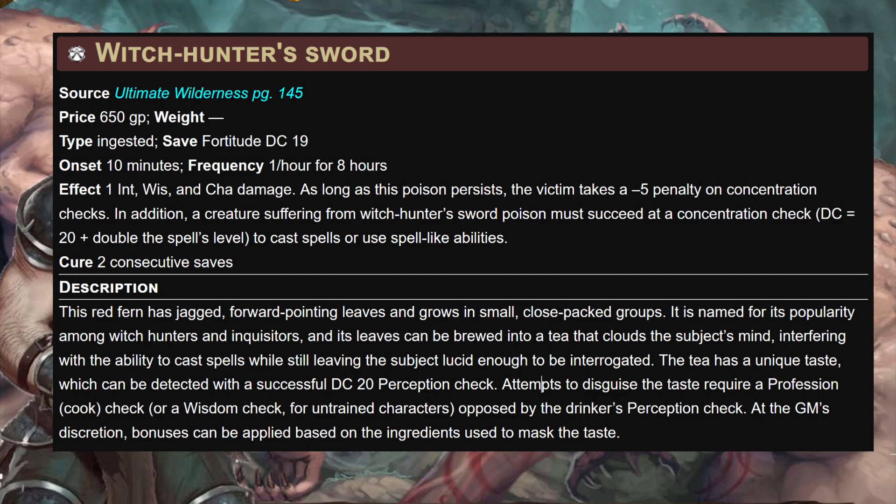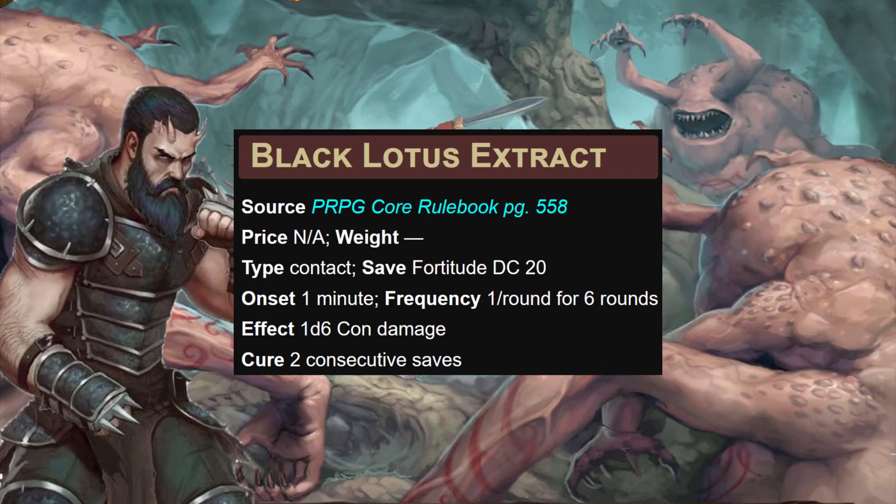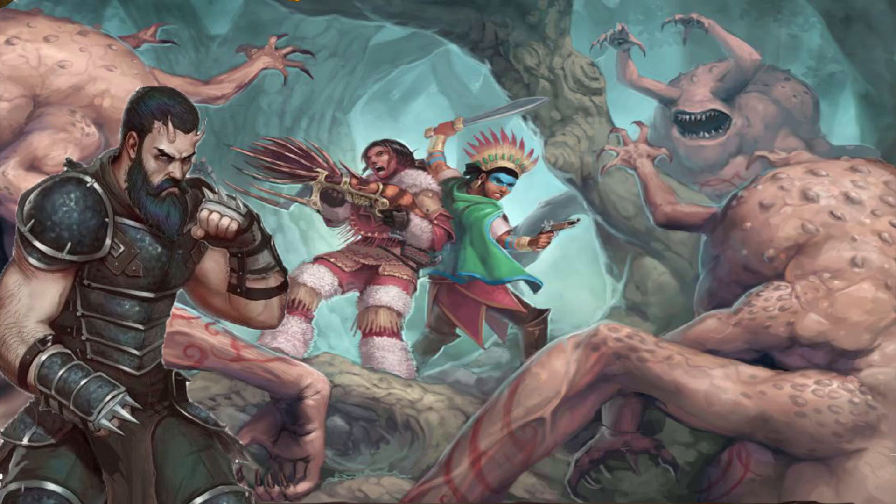Then lastly our trump card — Black Lotus Extract: 1d6 CON damage, for an average of seven constitution lost from two failed saves.